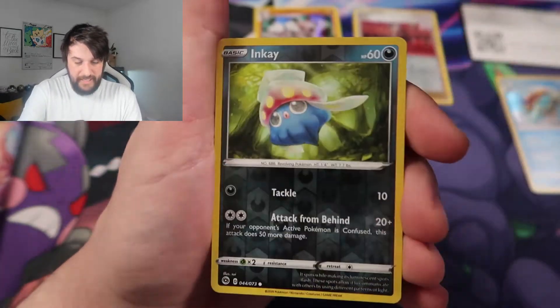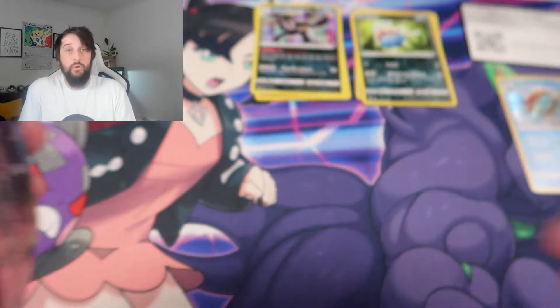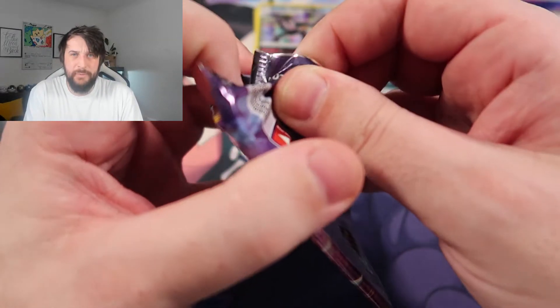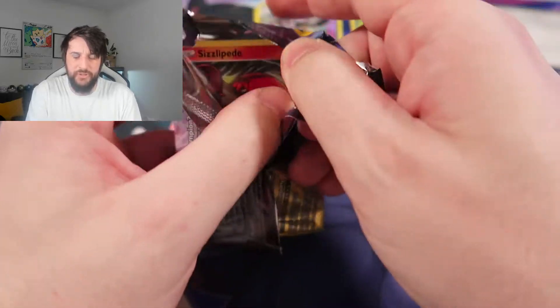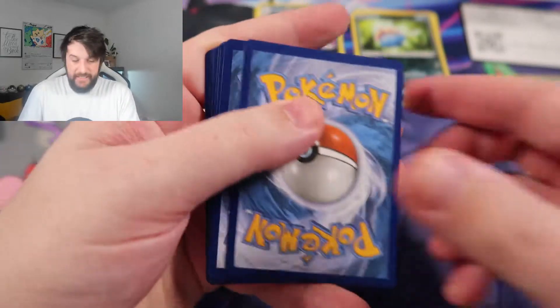We get an Obstagoon holo. I mean, what Champions Path pack opening would be complete without an Obstagoon? Am I right, everyone? Final pack — code card — is this the one? What do you reckon?